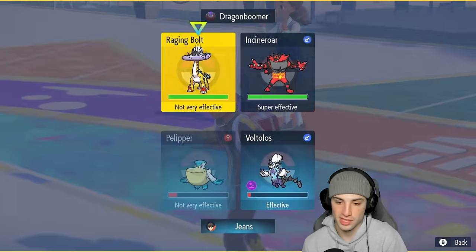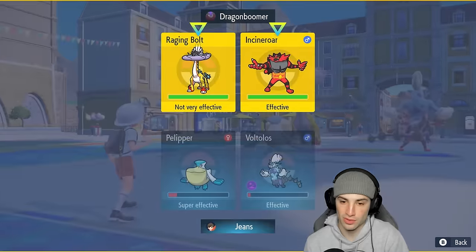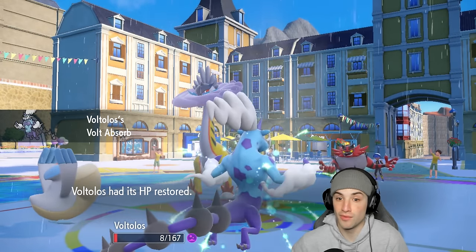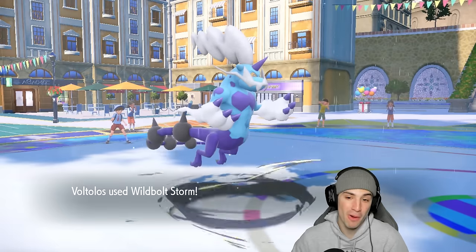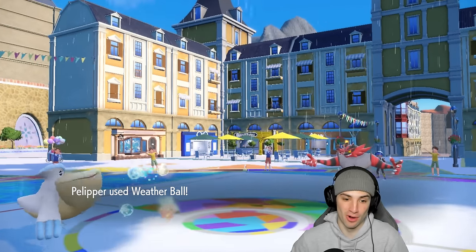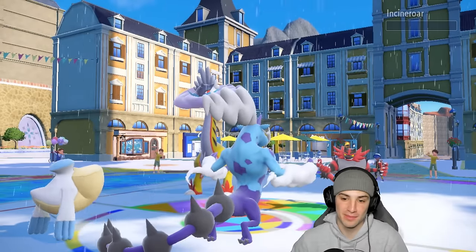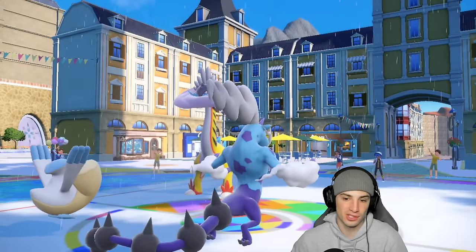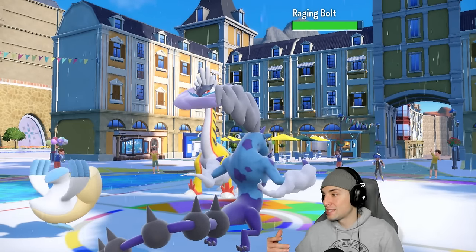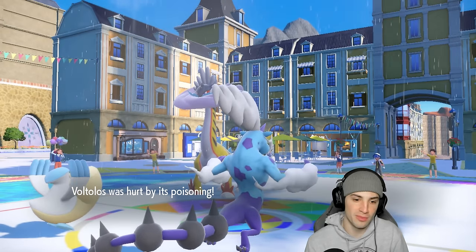I'd love to go for Weather Ball and Wild Bolt Storm but Fake Out plus Thunderclap is probably the play for them. There's Thunderclap — but they went into this slot with it! That's big-time for us because now I'm able to get off Wild Bolt Storm and Weather Ball. No Fake Out either — that just won us the game! The Choice Scarf Thundurus is a massive part of this matchup. I'm surprised they went for Thunderclap into that slot rather than Thunderclap on Pelipper and Fake Out on Thundurus.